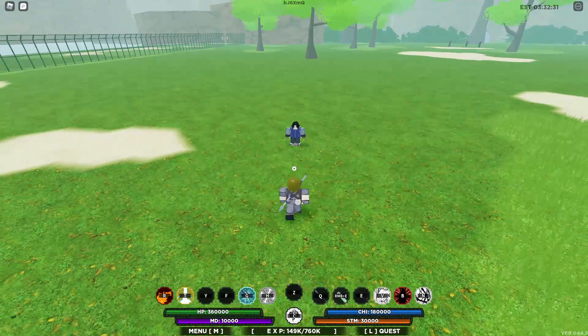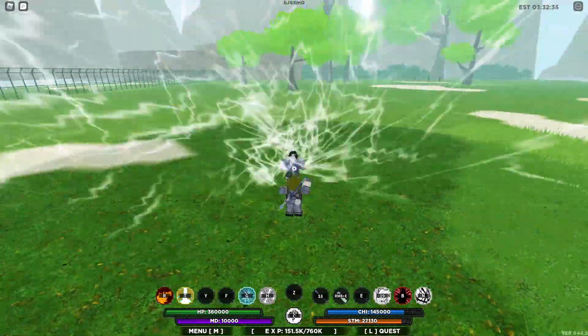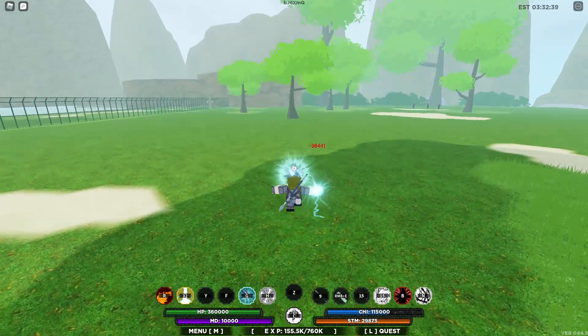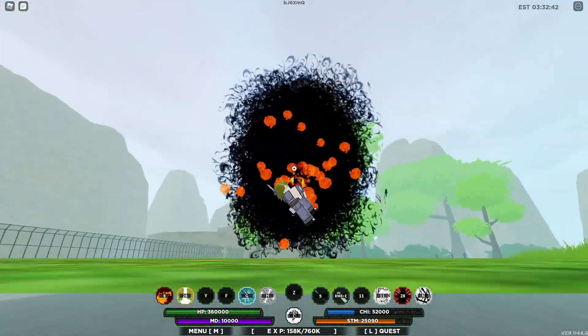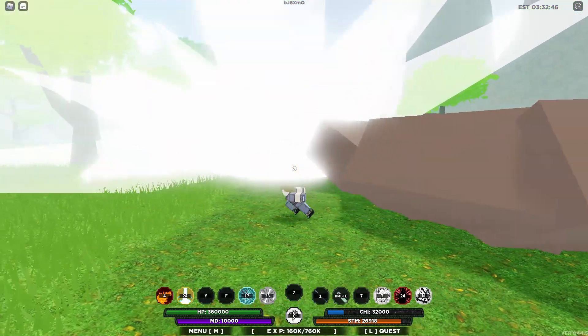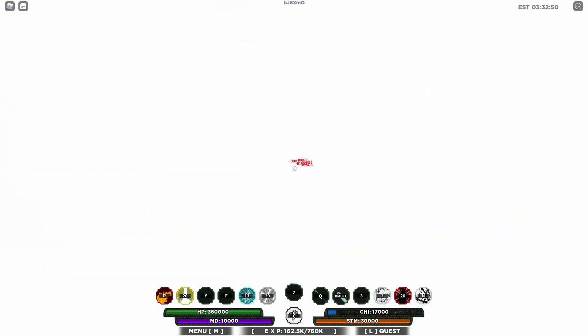So first you just pull him again, use the second move from Ashen Storm, then the Lightning move, basic hits, stun him with a move, jump him. This is easier. Pull him again, Fireball, Sengoku Storm, and Ashen Storm Shuriken Rush. And he has 50k life left.